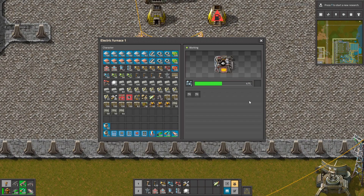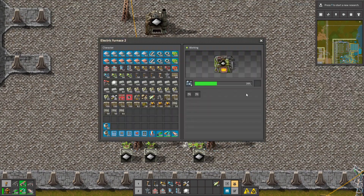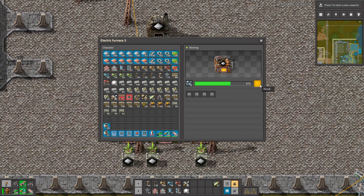So they are working. Let's see how fast they are working. This is the normal furnace — nothing special. This is tier 2, a bit faster. And tier 3, way faster.